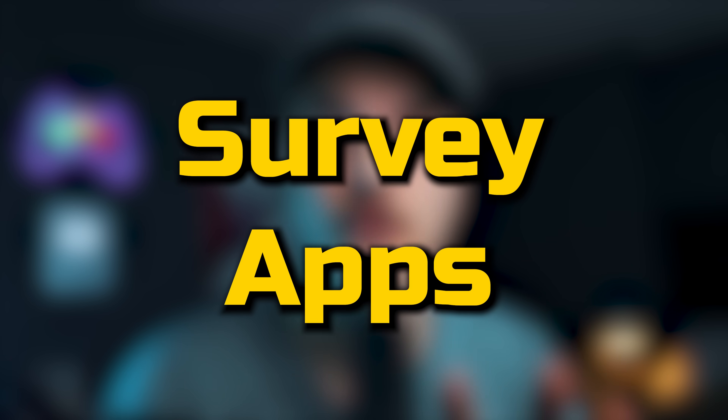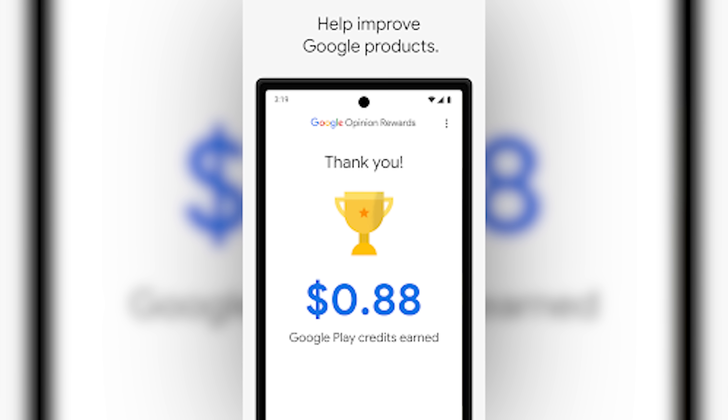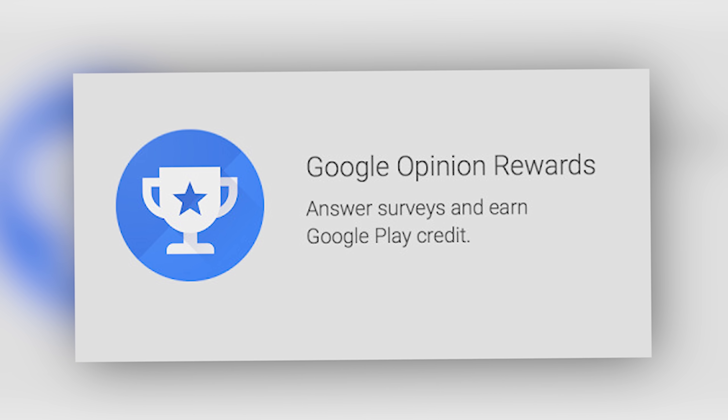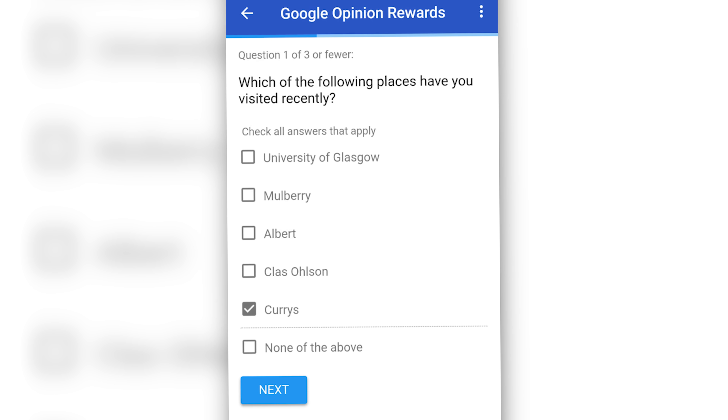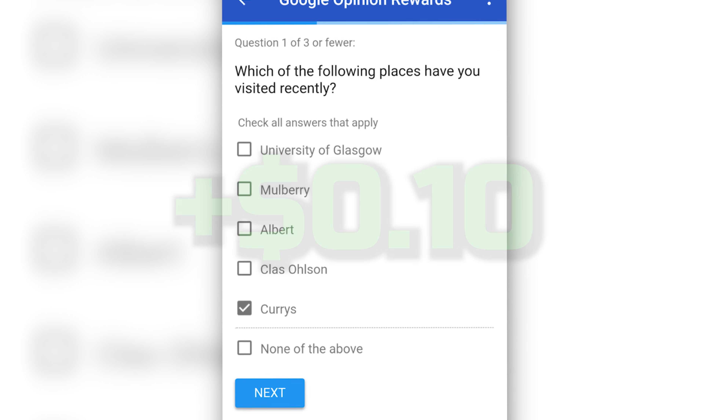That brings us to number two, which is going to be survey apps. Apps like Google Opinion Rewards, Zap Surveys, and other apps like that allow you to do surveys for real money. Obviously this is not the most efficient use of your time, but I've gotten plenty of money on Google Opinion Rewards — they'll ask you some questions, you answer them, and you can get like 10 cents here and there and it all adds up. You can then use that money on Google Play to buy Pokecoins in-game. It takes five seconds to do a survey — it might make you a bit of extra money for the Sinnoh Tour.